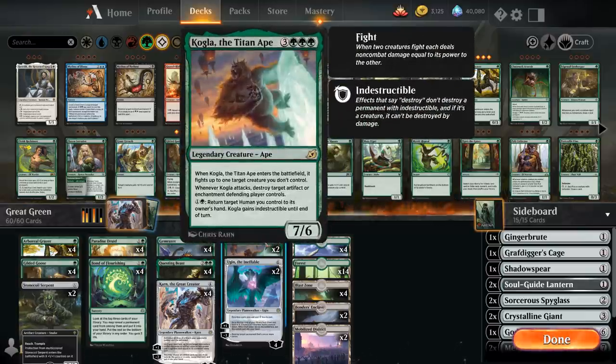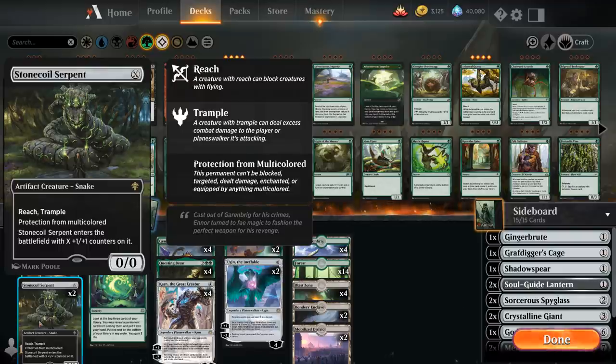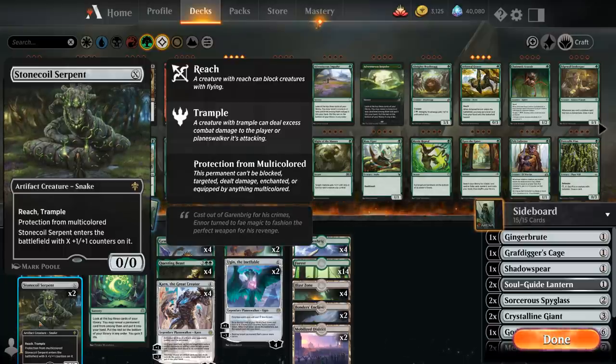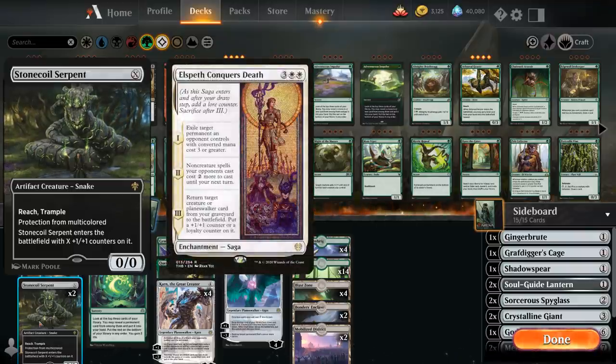Moving up the curve, we've got two copies of Kogla which can fight a creature when it enters the battlefield and can also destroy an artifact or enchantment when it attacks. Two copies of Ugin as another all-purpose removal spell that can double up as a win condition and makes all our colorless spells two cheaper — helping out with Karn but also with Stonecoil Serpent, which is a nice versatile creature we can play at any point in the curve.